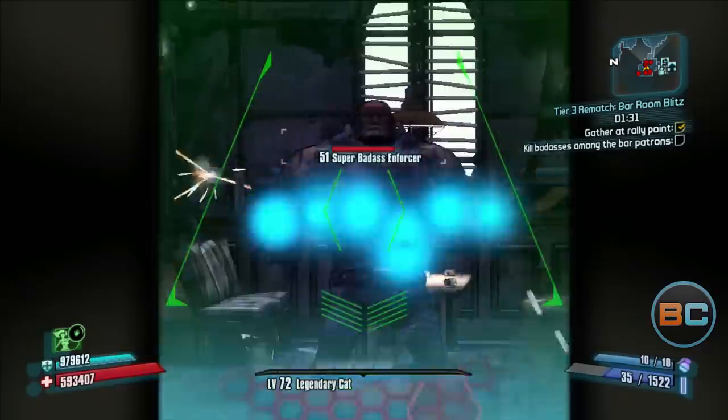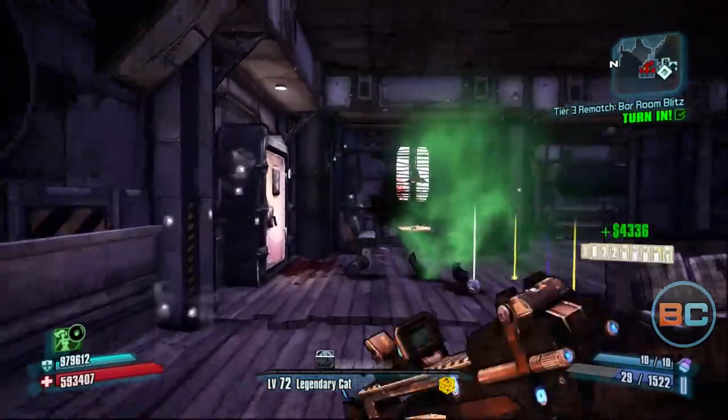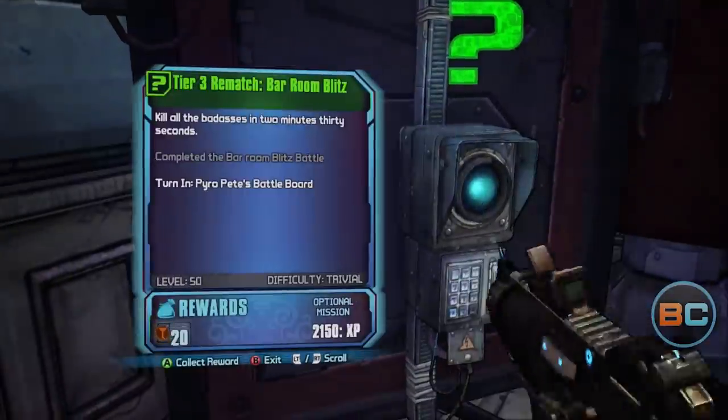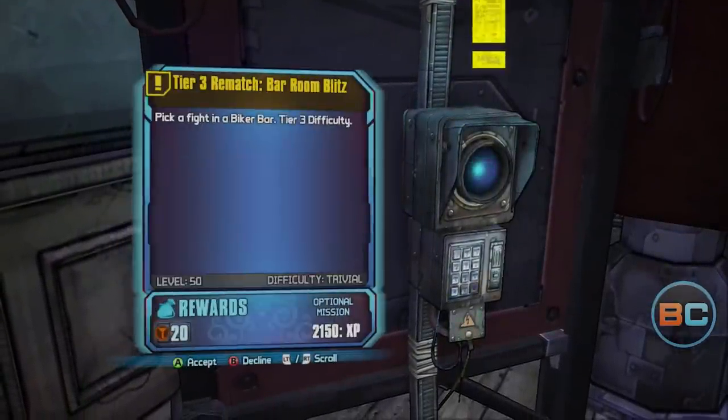Some Torg tokens will drop from the Ultimate Badass Enforcers, but you'll get 20 tokens every time you turn in the mission. Quick tip: just kill the 5 Badass Enforcers, which should complete the mission. Leave everyone else and go turn it in.